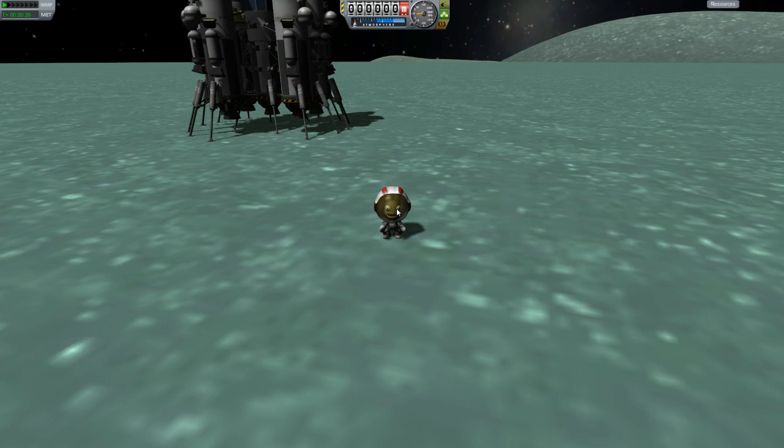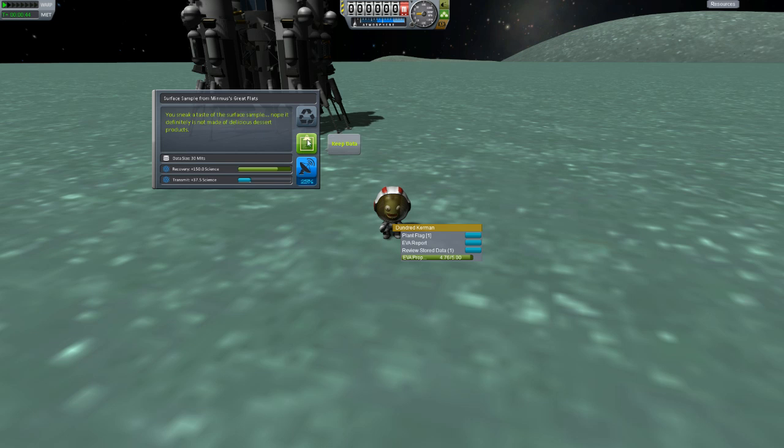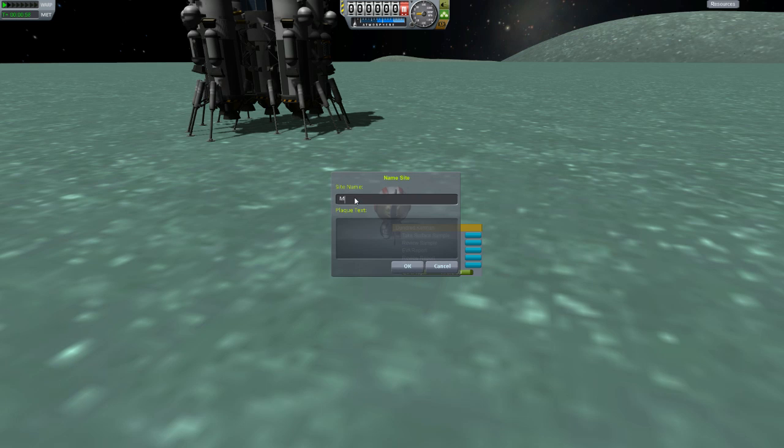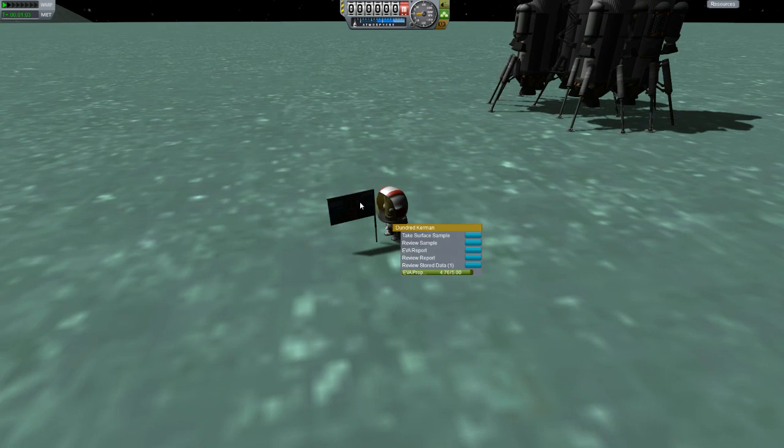So we have normal flats, greater flats, and great flats — that only leaves lesser flats left to discover. Surface sample — same flavor text. EVA report. Plant flag. We're going to label it Minmus Great Flats so we can keep track.